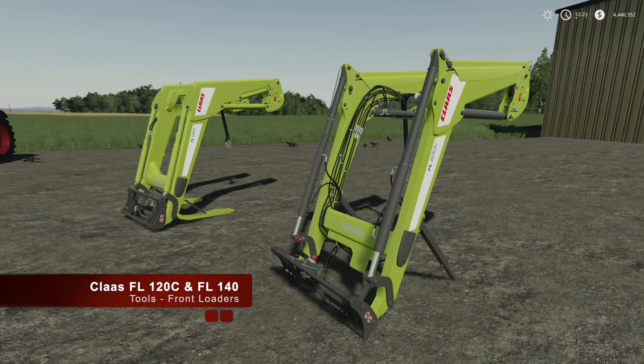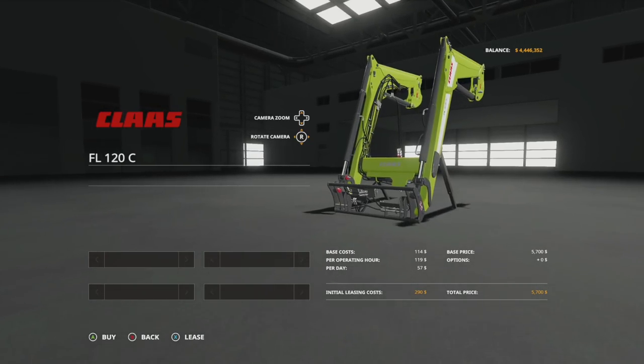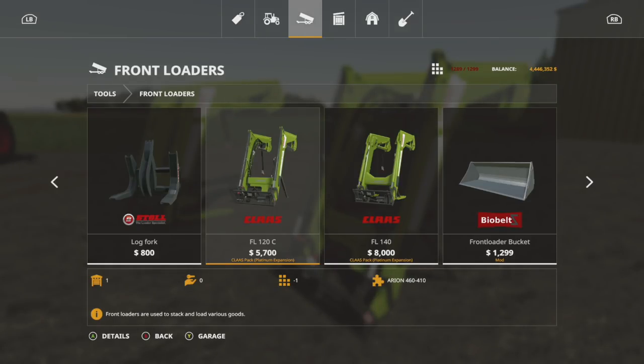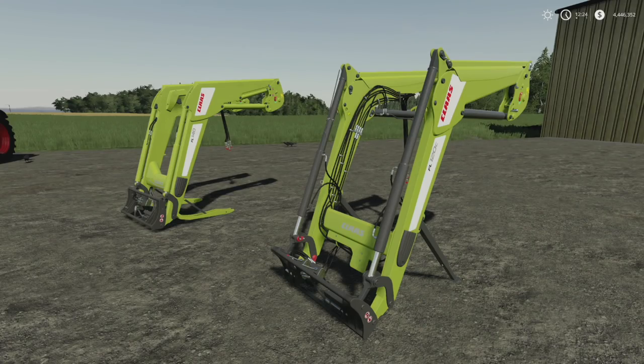To pair with these tractors we have two front loader attachments that only attach to Claas tractors — they do not work with any other tractor. We have the FL 120c and the FL 140. The 120c works best with the Arian 460/410, and the FL 140 works best with the Arian 660/610. Find them in the front loaders section. The FL 140 costs about eight grand. There is no customization on either one.